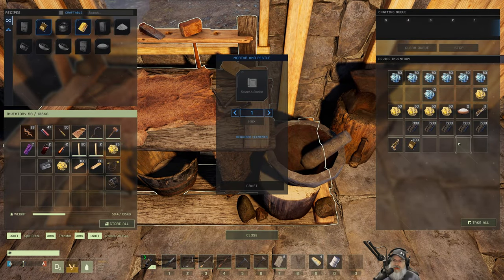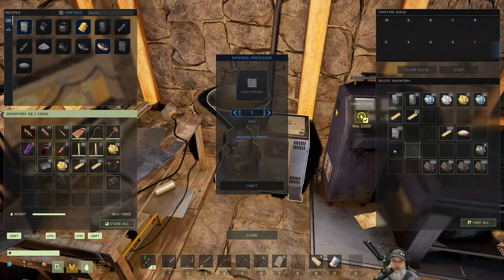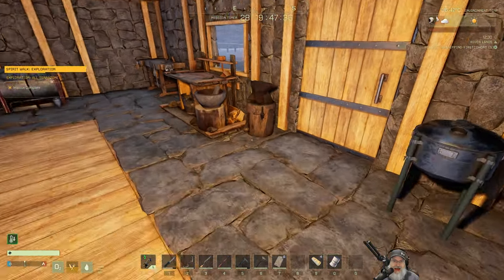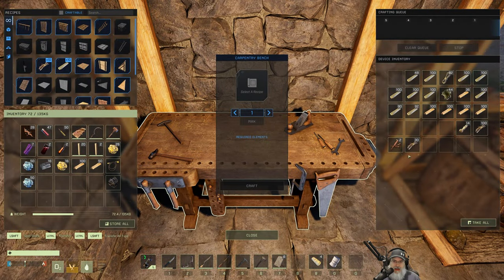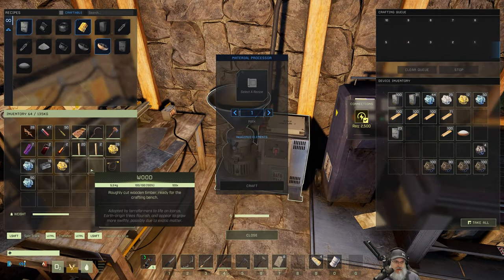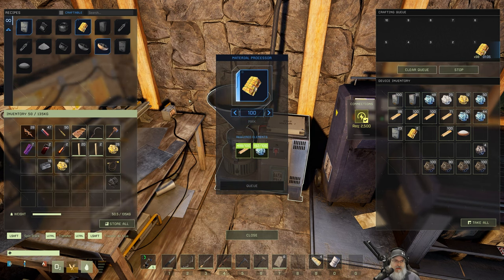We need to make carbon fiber, so we need to make carbon paste, which requires aluminum and organic resin. Let's grab a couple of stacks of those and a couple more stacks of wood and put all of that in there to make a bunch of organic resin.